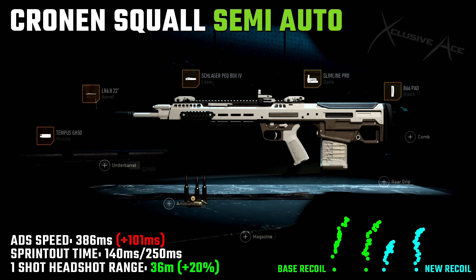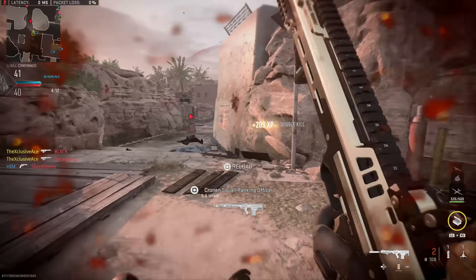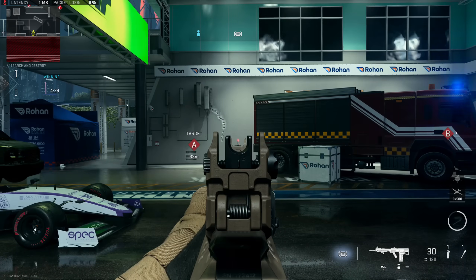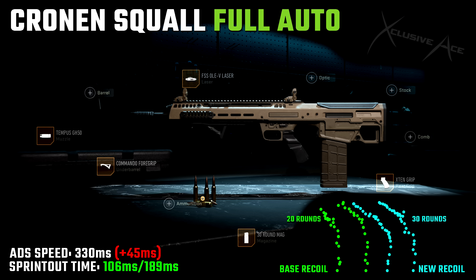Even though I prefer semi-auto, the Cronin Squall is very viable in full auto. My full auto build is designed to be more aggressive. It uses the Tempest GH50 muzzle again, a Commando foregrip for stabilization, the OLED laser for the best possible aim down sight improvement — the visible laser is fine if you're being aggressive rather than pre-aiming. A 30-round magazine helps with dealing with multiple enemies, and the X10 grip rounds out the build. Combined, aim down sight speed is 330 milliseconds, sprint out time is an insane 106 milliseconds, and recoil is very nicely improved for those initial seven or eight shots where you should finish your kill.